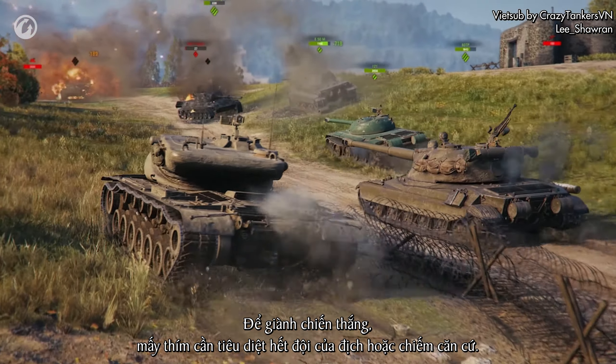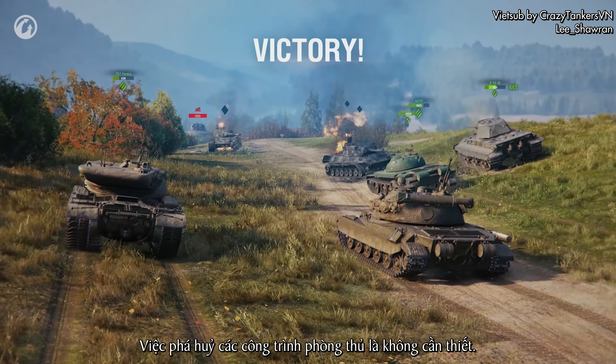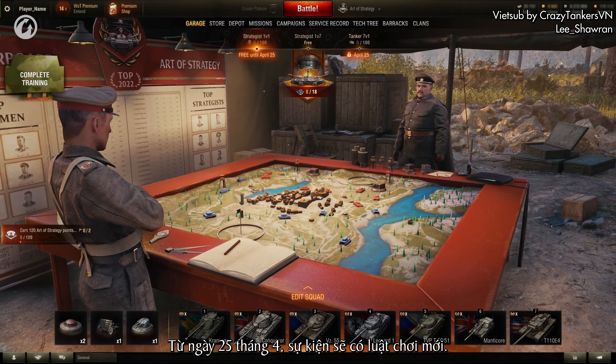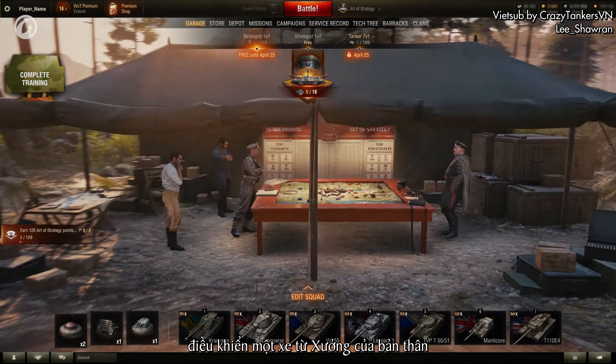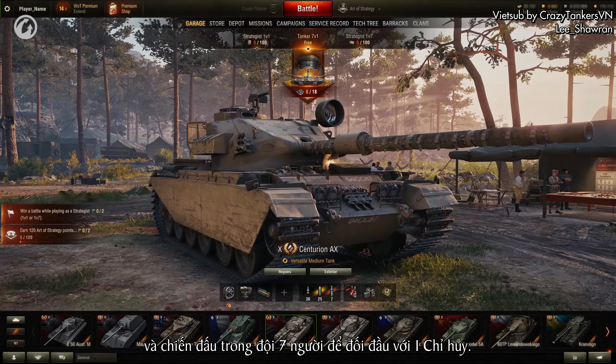To win, you need to either destroy the enemy's squad or capture their base. Destroying defenses isn't necessary. Starting from April 25th, the event will have different rules — by default, you will only be able to play as a tanker, controlling one vehicle from your garage, and fight in a team of seven players against one strategist.